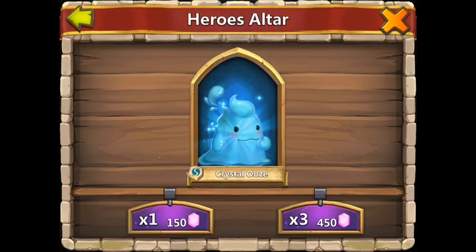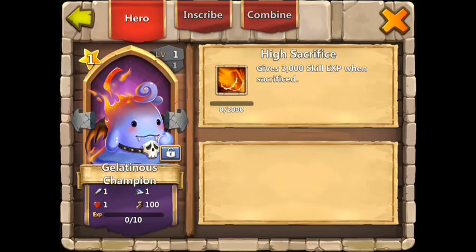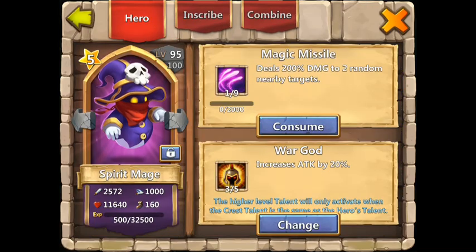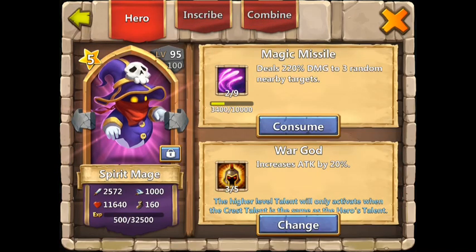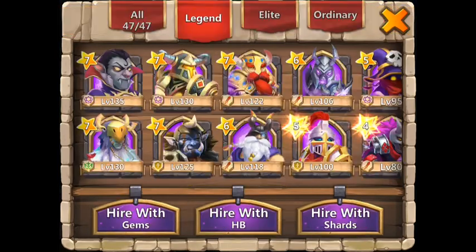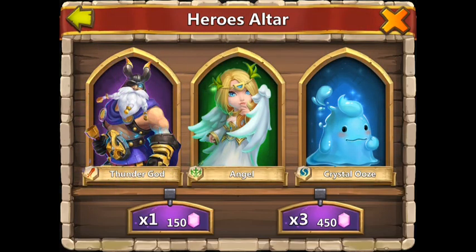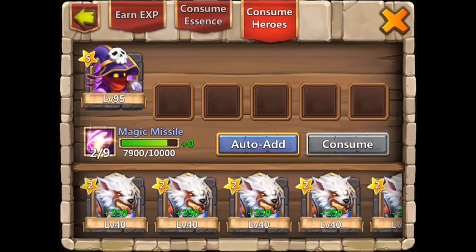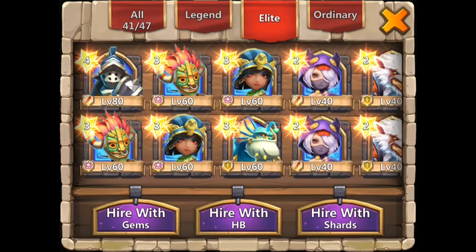I will consume everything to my Spirit Mage. Okay, rolling — I'm not going to say everything. Oh, Champion! I really want a Pumpkin Duke though. I want that War God — okay, not bad, not bad. We will consume the rest to my Spirit Mage. Let's get her to about four of nine. Oh, Thunder God — wonder what skill he has. 205 Tenacity — okay, we will keep him.